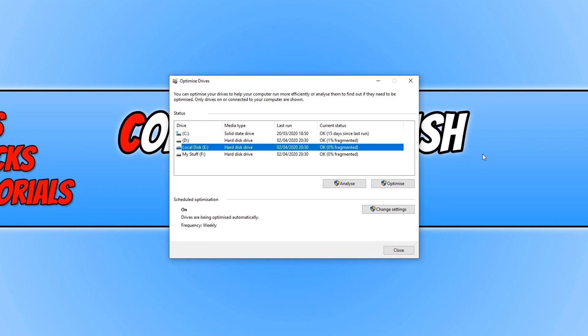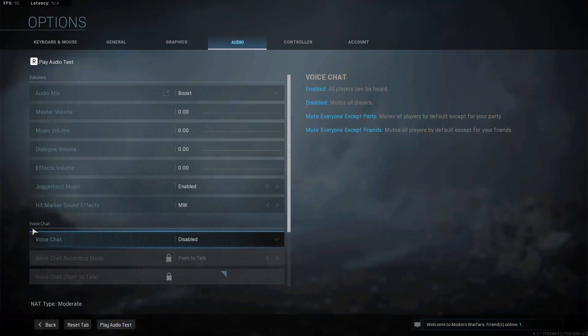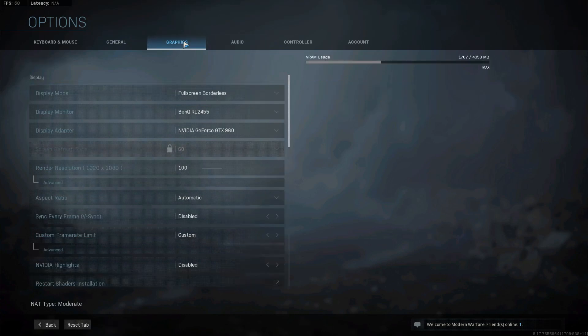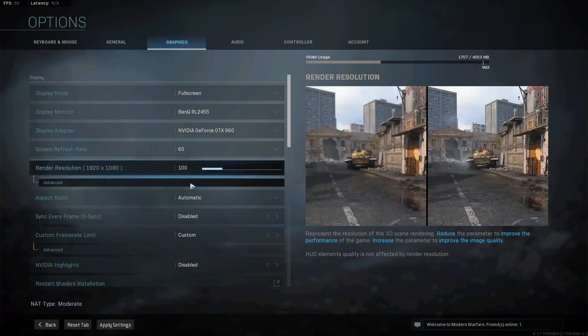The next and final thing is opening up Call of Duty and going through a few settings I would recommend changing to improve your frames per second. In Call of Duty, click on Options or press F3 on your keyboard, and then click on Graphics. Change the display mode option to full screen borderless and launch the game to see if that helps. If that hasn't helped, change your display mode to full screen and then click on Advanced to change your resolution.